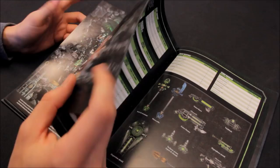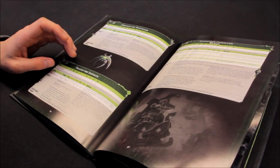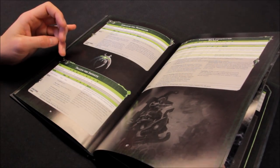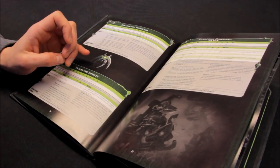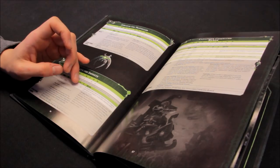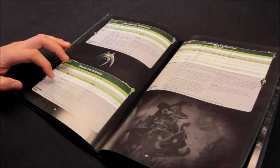Trazyn the Infinite is next - power level 5, 100 points, a cheaper HQ. Movement 5, weapon skill 2+, ballistic skill 2+, strength 5, toughness 5, 6 wounds, 3 attacks, leadership 10, 3+ save. He has the Empathic Obliterator, a melee weapon: plus 2 strength so strength 7, AP minus 1, D3 damage. If a character is slain by an attack from this weapon, each enemy unit within 6 of the slain character suffers D3 mortal wounds. He has living metal, a phase shifter, and My Will Be Done for Nihilakh infantry.